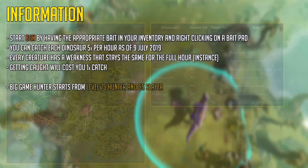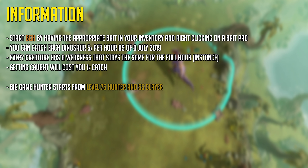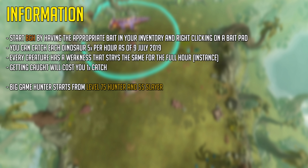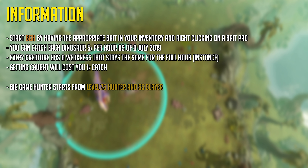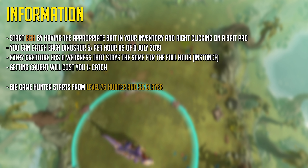Every dinosaur or Big Game Hunter catch has an instance, and you can catch that dinosaur five times before the cooldown — currently one hour — starts. If you fail or get caught, that will count as one catch or one attempt, meaning if you fail you will only be able to catch that creature four more times that hour.